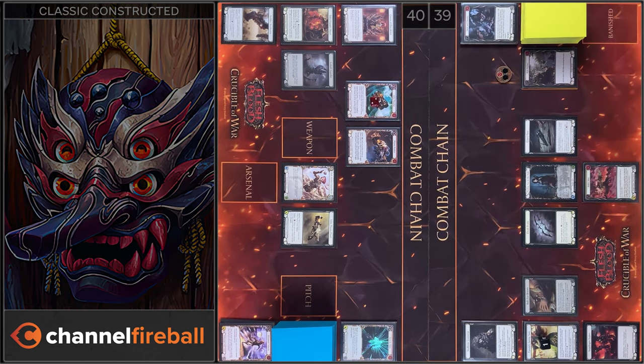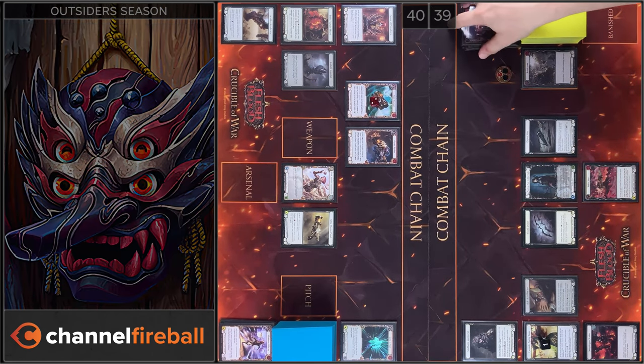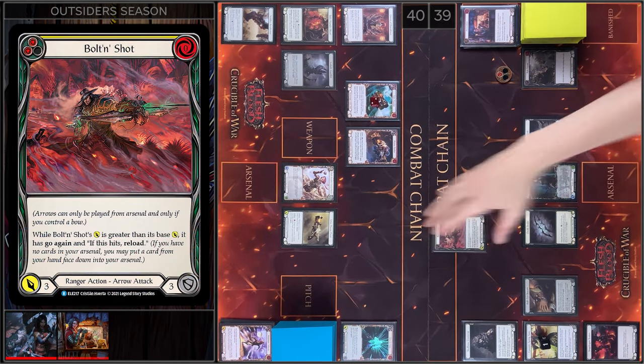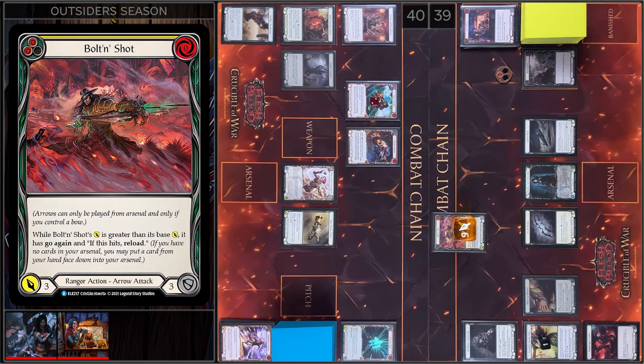And I'm gonna play Premeditate. Bolting Shot gains plus 6 — that's 9, right? 9 and go again, and if it hits, reload. I have no block, I have no reactions. I take 9 damage.